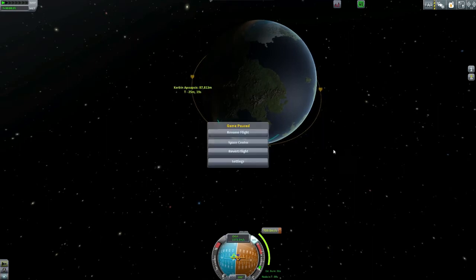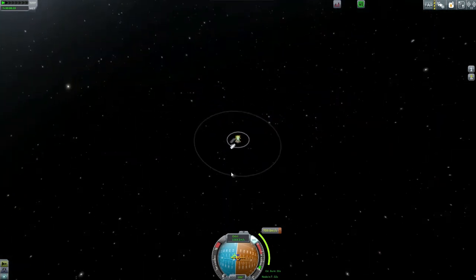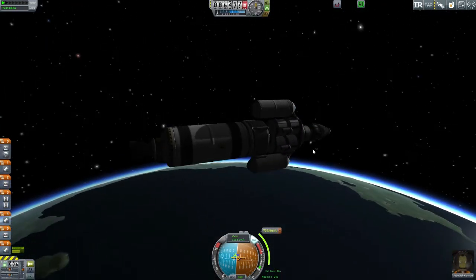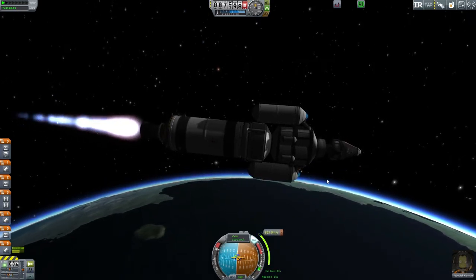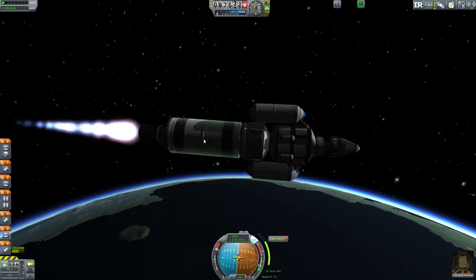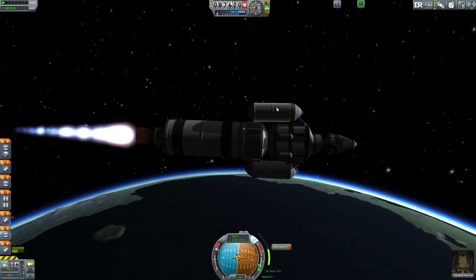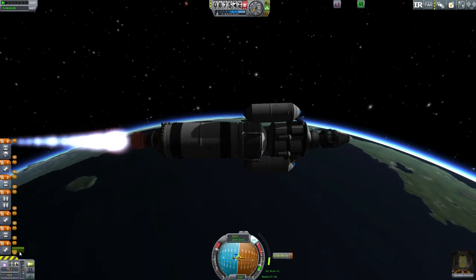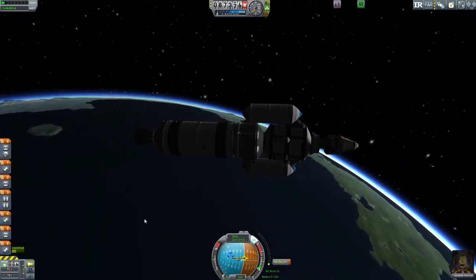I have this marked as a Mun mission, but I will see how much fuel we have and where Minmus is at. It doesn't take that much more delta-V to get out to Minmus. 700 meters per second — yeah, we got that in the tank. We definitely got that. Let's burn as fast as we can. I started the burn at about the right time, just giving it 100%. Depending on how much we have left, we can see how far we'll get out. If this gets us to the moon, we might try and go for Minmus.